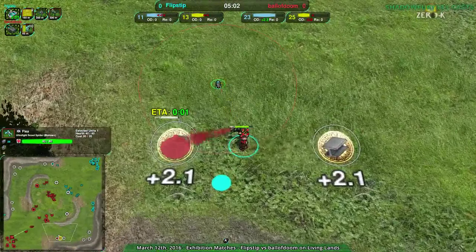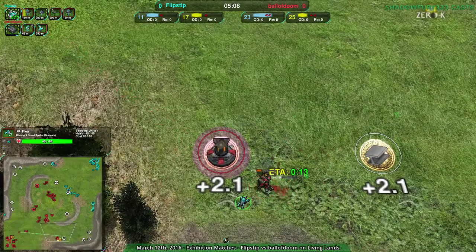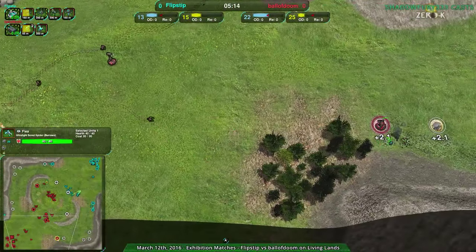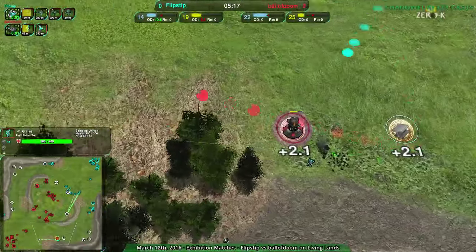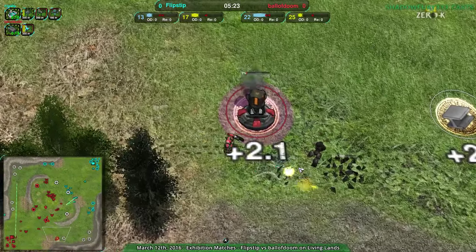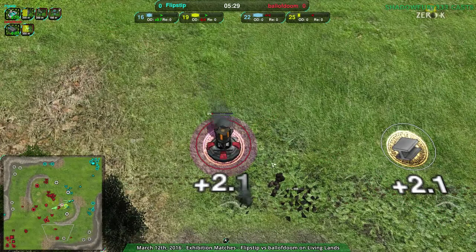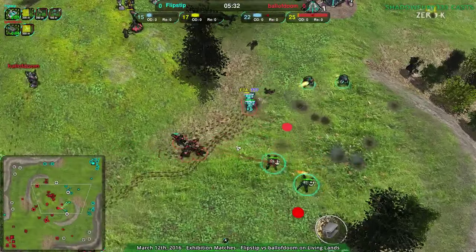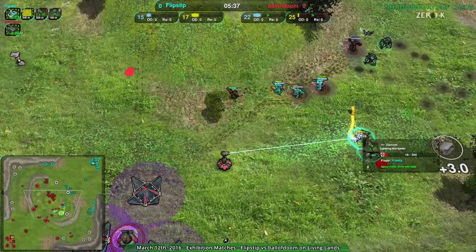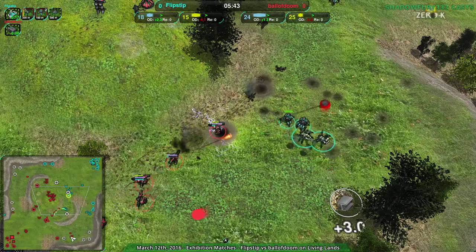There we go — going for that harassment and the conjurer cannot get out of the way, the defender won't be built in time. Nice harassment by flipstep. Ball of doom is still ahead in economy, but that's a good move. The flea needs to run though — flipstep doesn't know this. It's going to die, but just barely. If it had moved to the exact spot, it would have gotten that one extra hit — so close to killing that metal extractor.